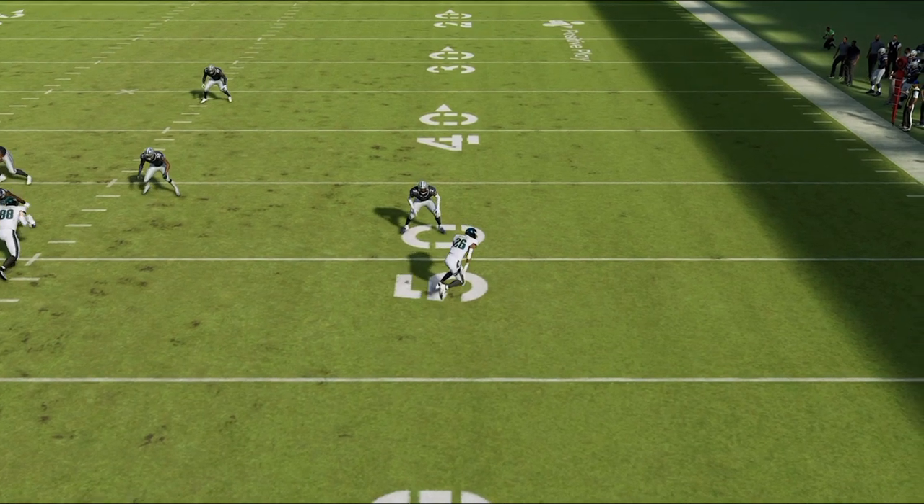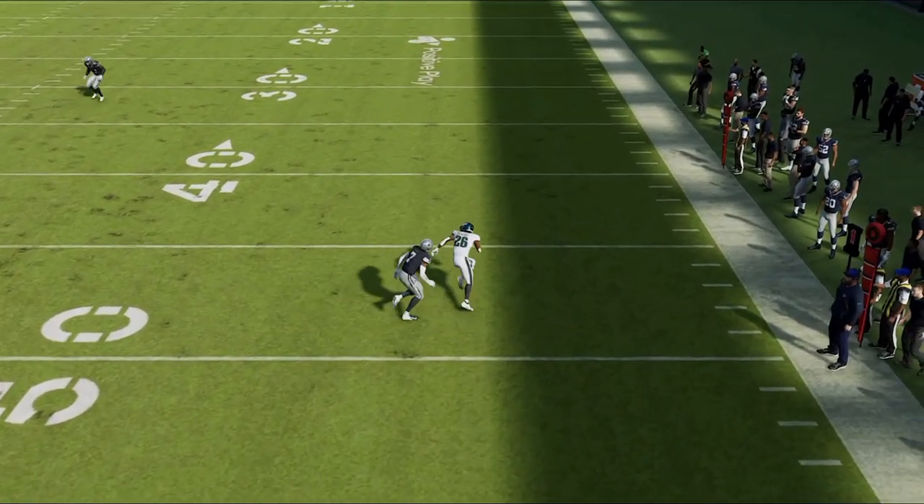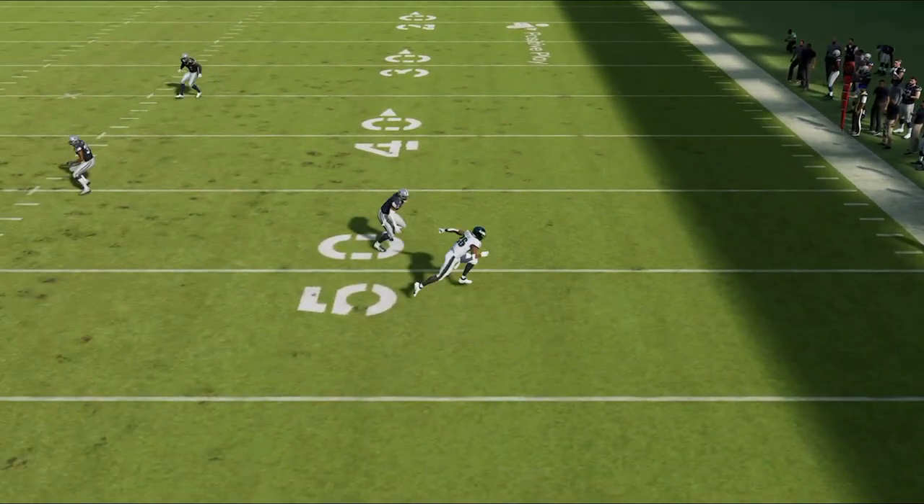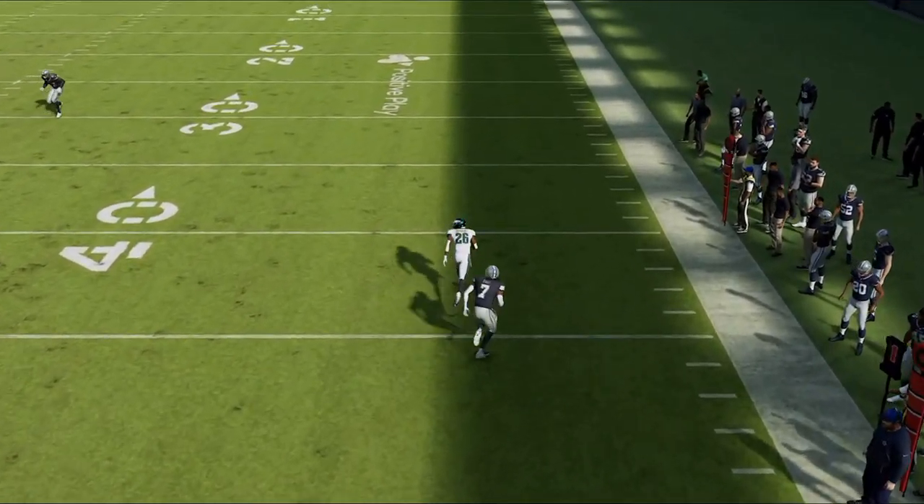Anytime that somebody's trying to jam this receiver, it's just not a jammable route. That's what makes it so glitchy, and it immediately gets around for just about anything that tries to jam it for an easy one-play touchdown.